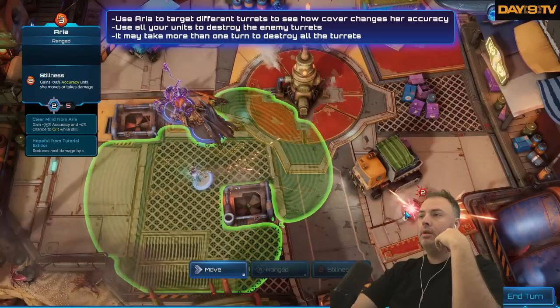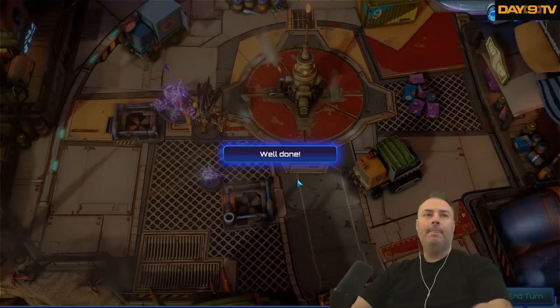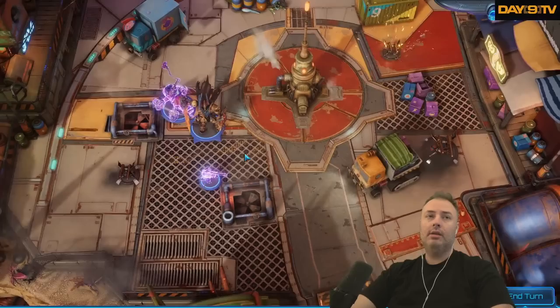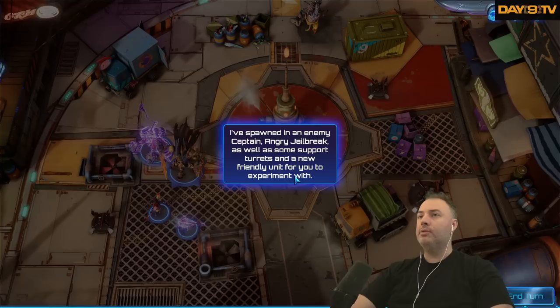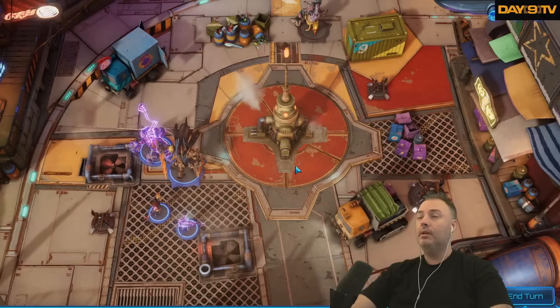Hold right-click on an enemy to show the percentage chance to hit — yeah, that didn't do anything. I guess maybe I have a setting disabled. Feels like I should be able to see the percent chance to hit. Spawn an enemy captain plus some turrets and a new friendly unit to experiment with. Use what you've learned about your units and their abilities to defeat the enemy. Remember, you don't just need to kill all enemy units — just kill their captain.